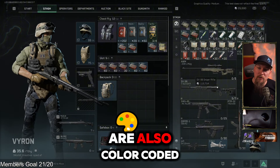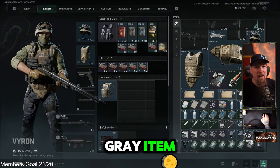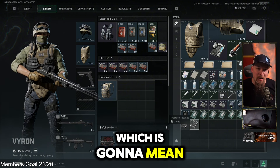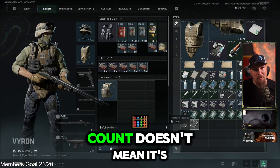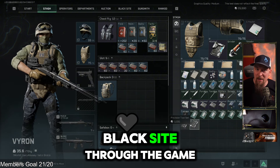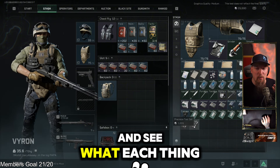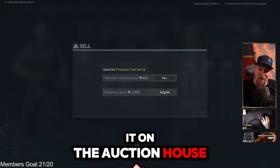All items are color coded based on their rarity and usefulness, but don't get rid of everything that's gray just because it's a gray item. Sometimes items like this precision tool set are used for constructing your black site, which helps your character level up. Just because it's gray doesn't mean it's useless, and just because it has a low money count doesn't mean it's useless either — this is how you progress your character and black site through the game. And at worst case, you can always sell it on the auction house for some extra money.